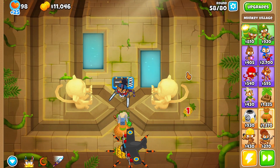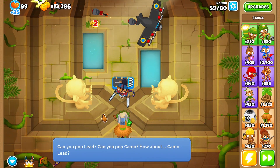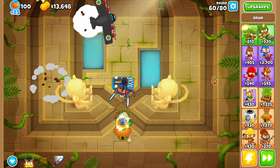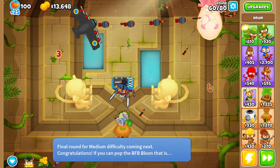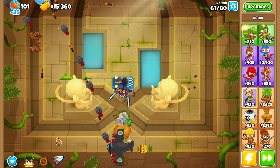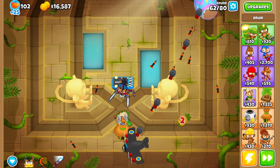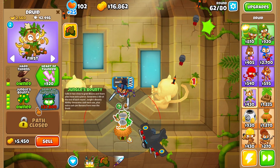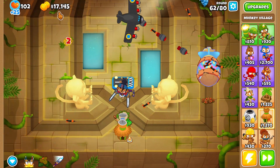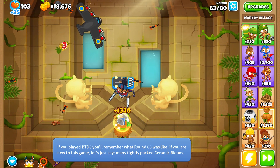The major weakness with Sauna is lead camos and lead balloons. But with Hardened Thorns you can destroy all lead balloons — it's getting destroyed fine. Smooth sailing, no problem. The Druid Monkey with Hardened Thorns combined with the Monkey Village radar scanner pretty much destroys all balloons on screen, and combined with the Spectre — I don't have to worry at all.